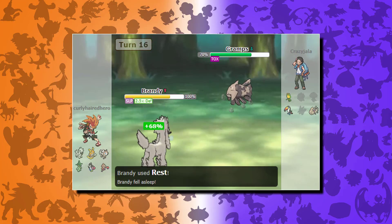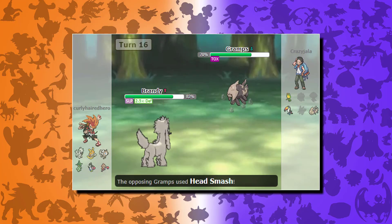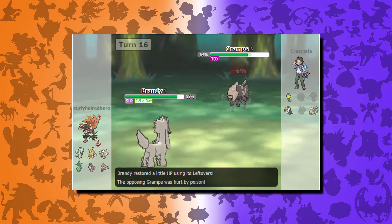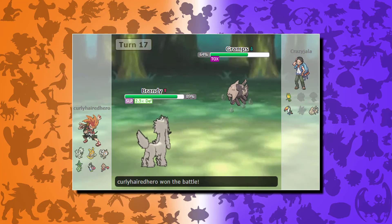My little dog here just goes to sleep as Relicanth comes back out and tries to hit with head smash, but doesn't do any damage really. Unfortunately I couldn't find any better matches with FroFro, which is why I had to settle for this one where I kind of locked out my opponent. But yeah, stay fresh for this one.